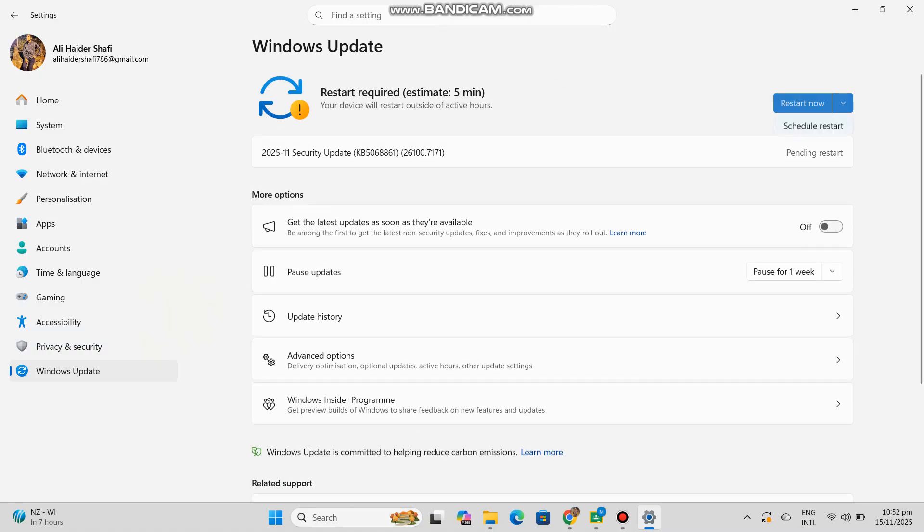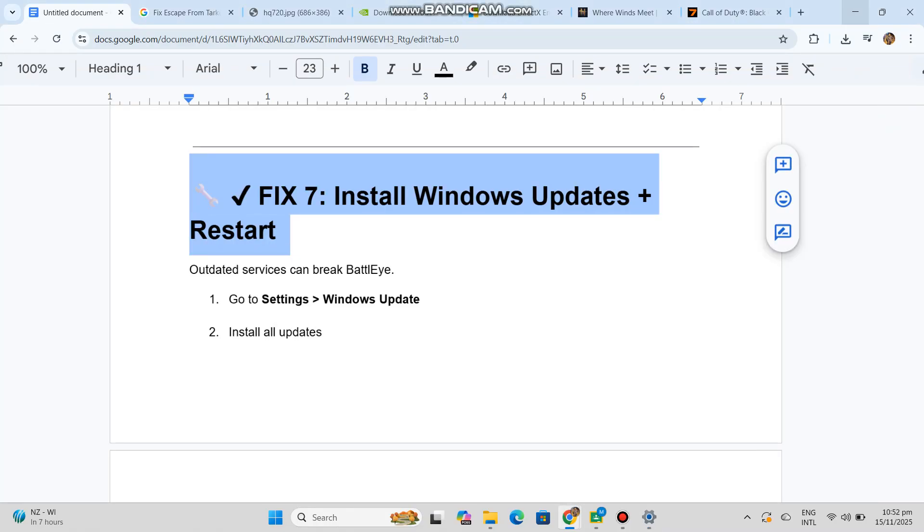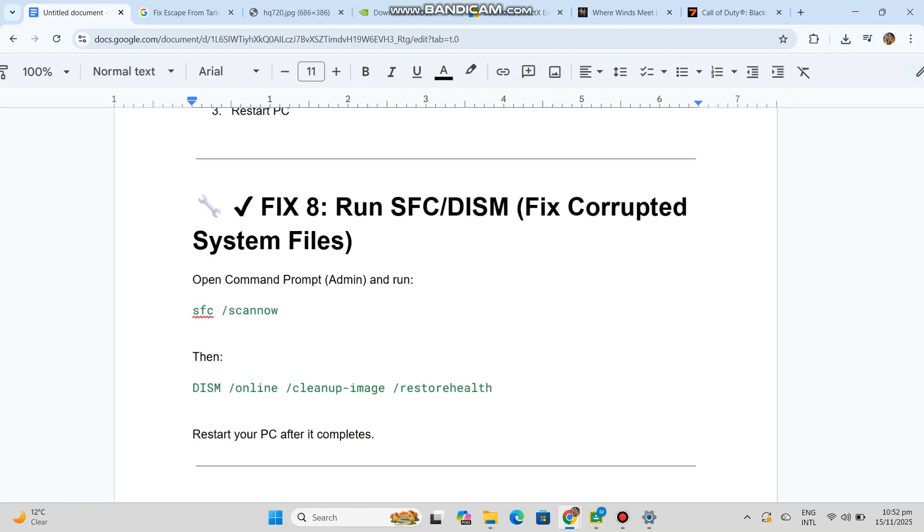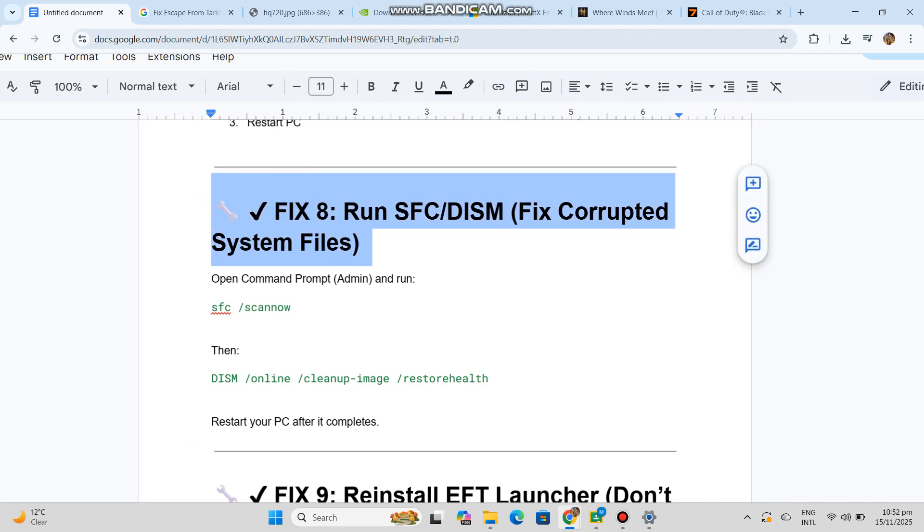Fix 8: Run SFC and DISM to fix corrupted system files. Open Command Prompt as Administrator and run the SFC and DISM commands. Restart your PC after it completes.